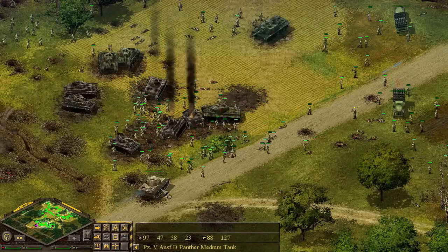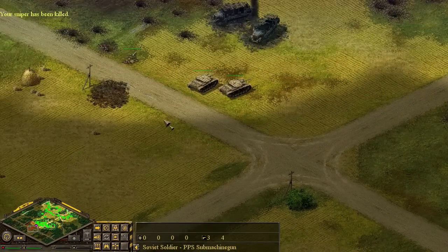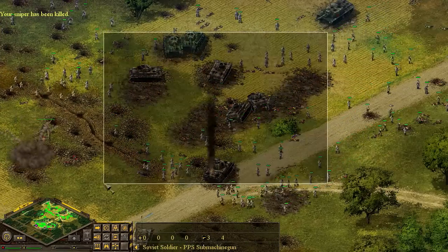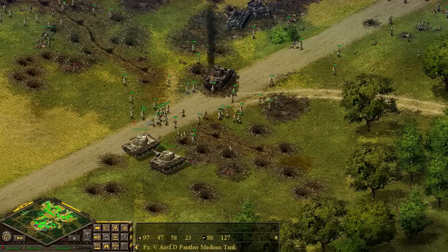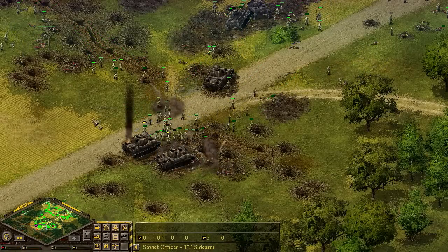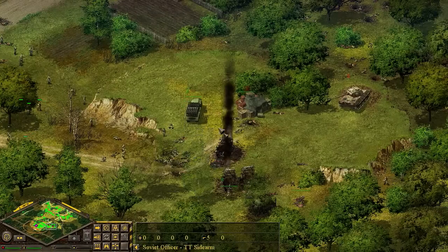We're gonna go on full attack now and just run to this tank - that's how you take out a Panther. Sniper's been killed, no big deal. We're gonna go in for the next Panther here. This is more realistic as to how some of these attacks and battles would go. Once the tanks are out, it's all up to the infantry to just run and get close. We're finishing off the tank, and now they're bringing up Nashorns to try to finish this off. This is basically like a zerg rush at this point.